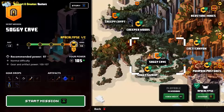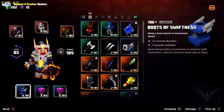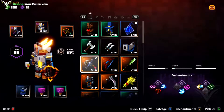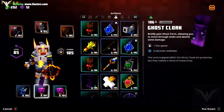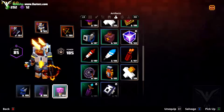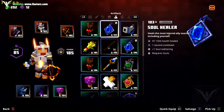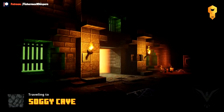Soggy Cave is an amazing dungeon. It is incredibly fast and you can make it even faster if you have decent artifacts such as Boots of Swiftness for speed boost. You can also have something like the Ghost Cloak as well, and you can even have duplicates. Anything that makes you go faster is going to speed the run up.